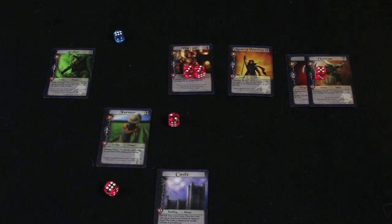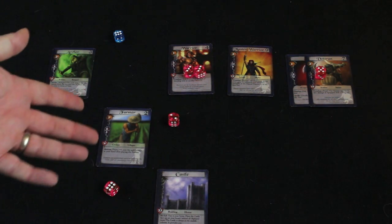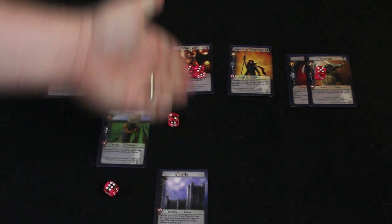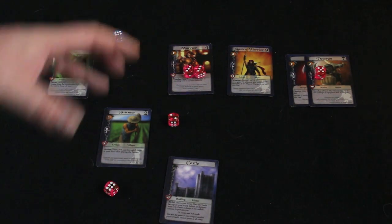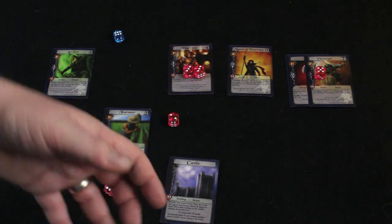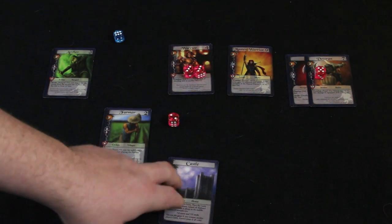You then get the opportunity to do another combat round. To do a second round the attacker has to discard two money cards. The idea is that you're trying to cut through the defenses in the middle column to attack the castle. Since damage resets and the castle has 23 life points, you have to build up enough of an army to drill through and deal 23 damage in one combat round to the castle.